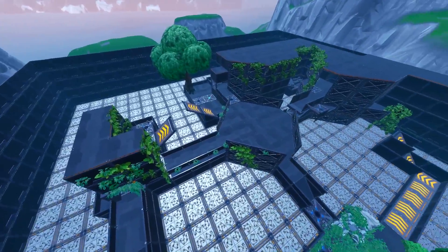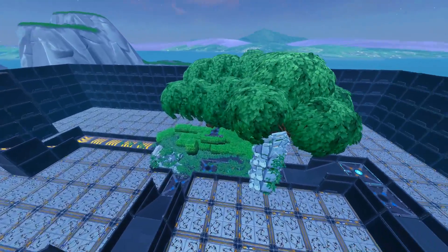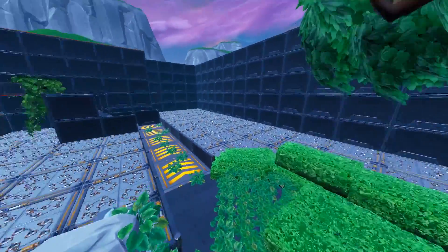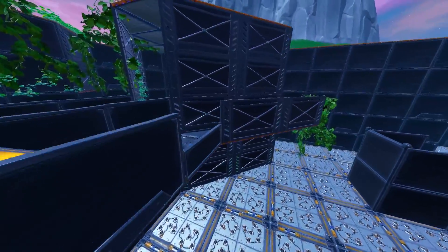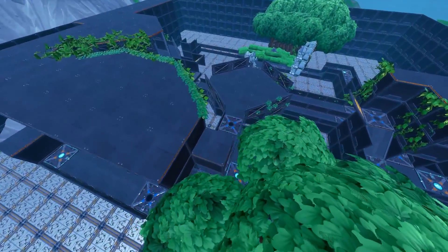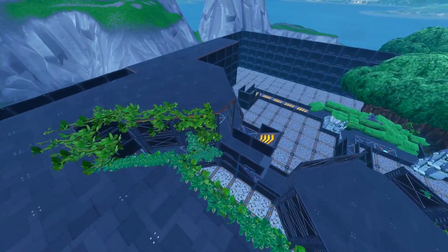The next map is a 1v1 map with traps and parkour. You each find weapons on the ground and kill each other. Like usual you can respawn, there are a few places to get health, and items respawn every 30 seconds. Each player spawns in a different location. If you drop or fall you'll likely die from a trap. The whole theme is 1v1 on opposite sides of the map. If you're up for the 1v1 style, this is the one for you.